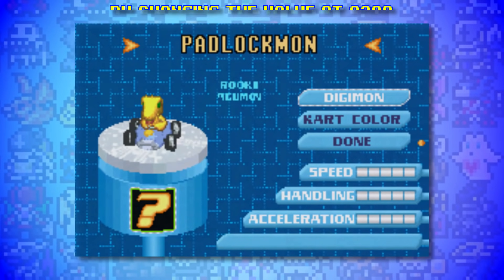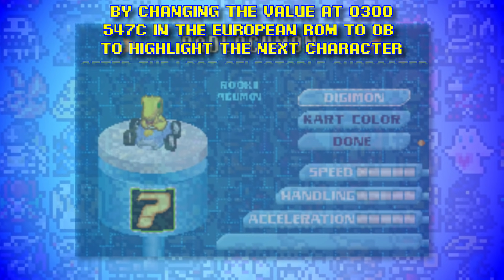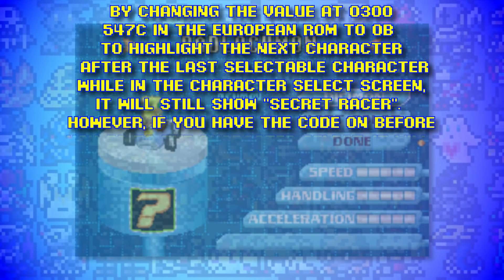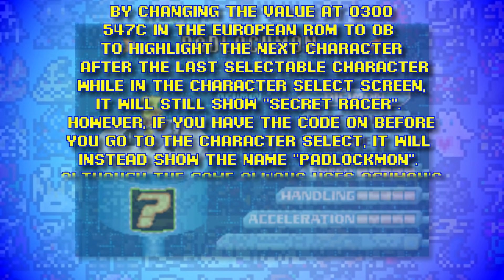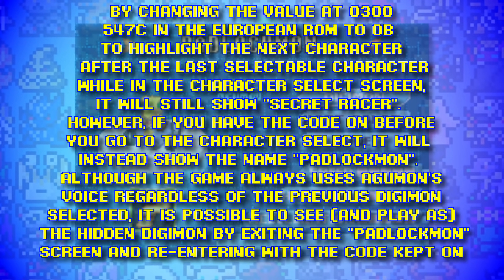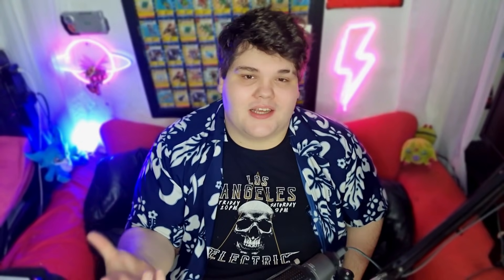Through a little bit of hacking of the European ROM of Digimon Racing, you can actually unlock a Digimon called Padlockmon. By changing the value at 0300547C in the European ROM to 0B, to highlight the next character after the last selectable character on the character select screen, it will show 'Secret Racer.' However, if you have the code on before you go to the character select, it will instead show the name Padlockmon. As The Cutting Room Floor points out, this is a joke — in the game when a Digimon is not unlocked yet, it has a padlock over its icon. Padlockmon doesn't have its own sprite, but I wonder if it was going to go down a Tofu route like Resident Evil, where you'd actually race as Padlockmon as a bit of an easter egg.